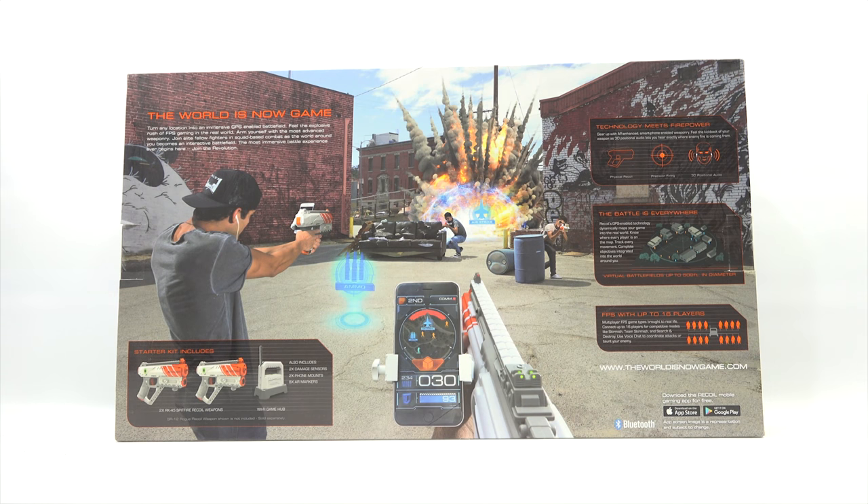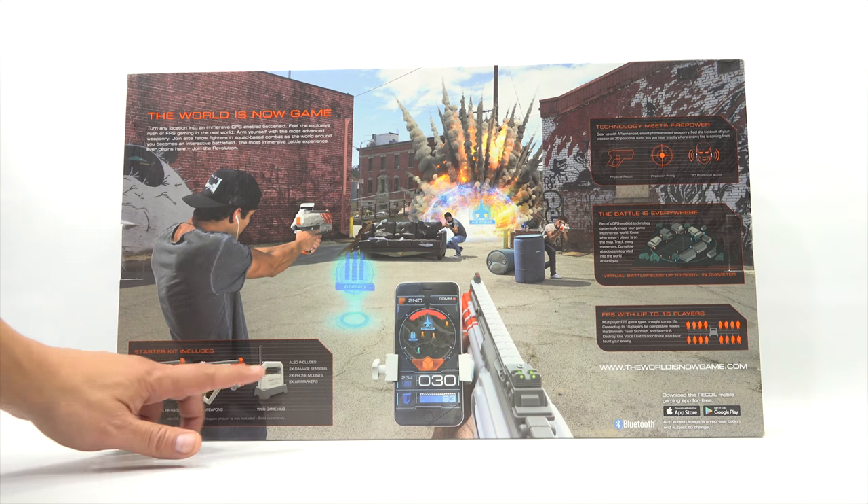Here is the full panel on the box, but it's really hard to read everything. I wanted to give you a brief overview of what you're looking at. If you look at the bottom middle, you will see the person's phone is attached to the blaster, so you will need a screen to see what's going on. The starter kit includes two blasters and the hub.